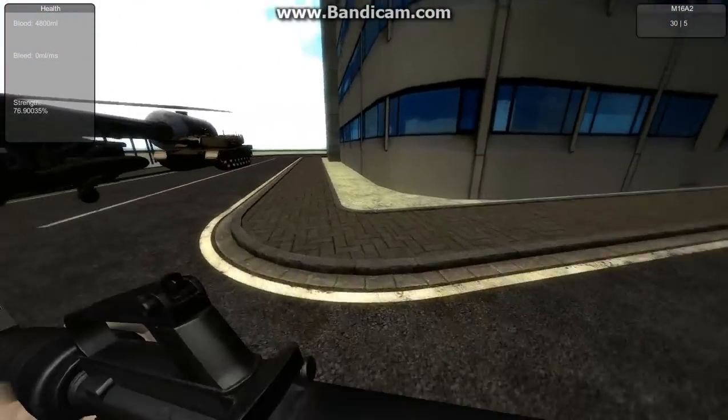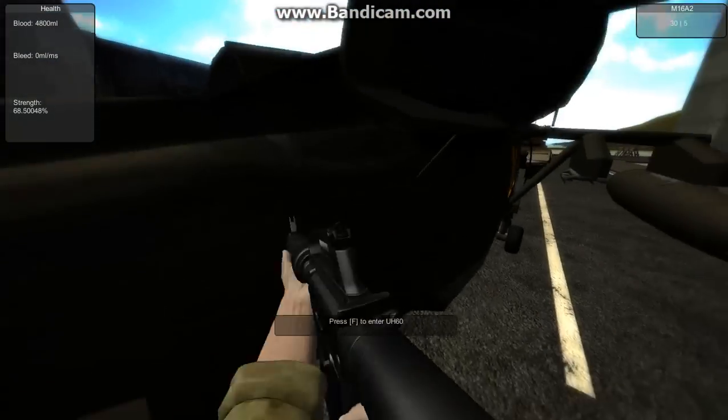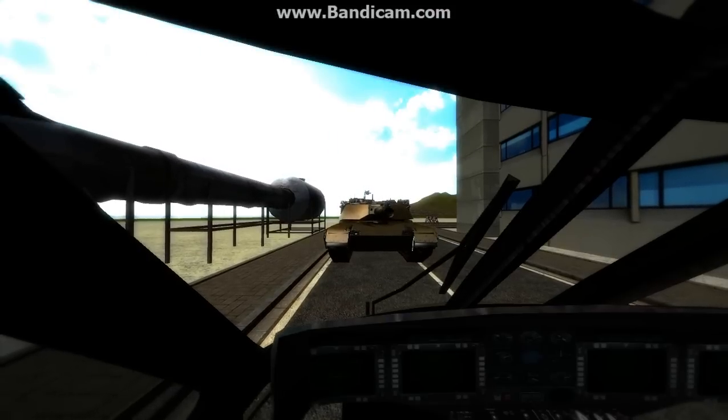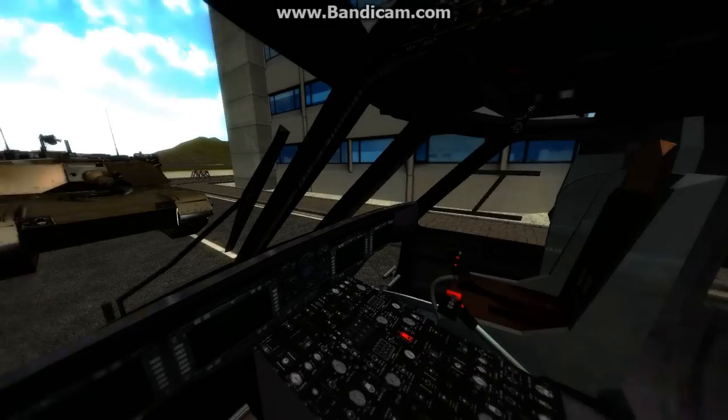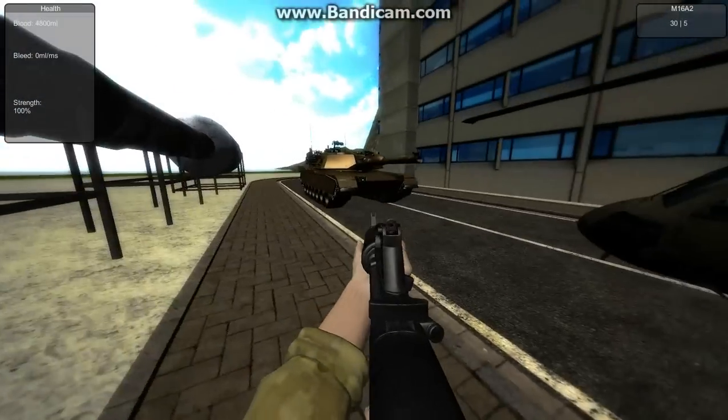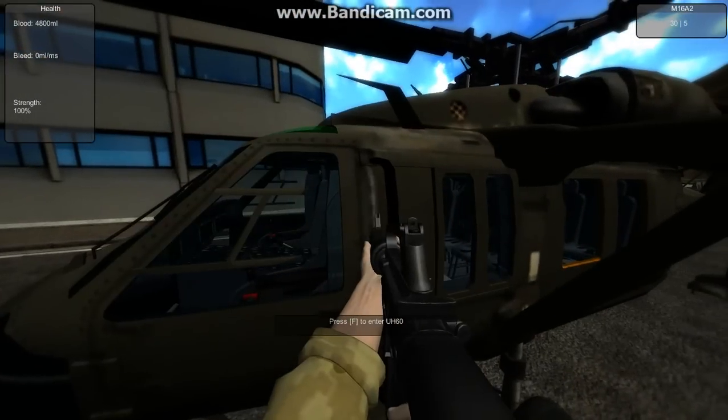Let's show the vehicles. Here is the helicopter UH-60. When you get in, the rotors will start rotating and you will slowly ascend. If you get out, it will stop and the helicopter will fall back down.